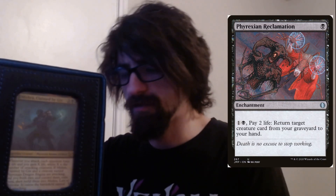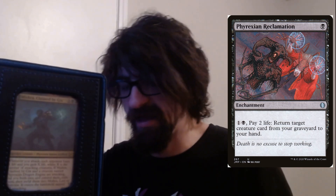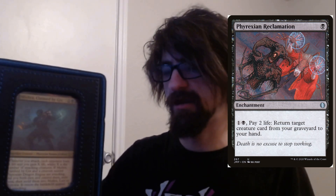Phyrexian Reclamation — a one-cost enchantment. Pay two life: return target creature from your graveyard to your hand. More graveyard shenanigans.